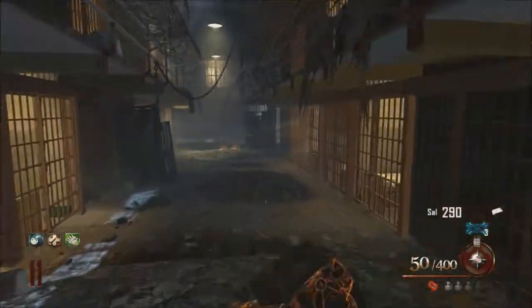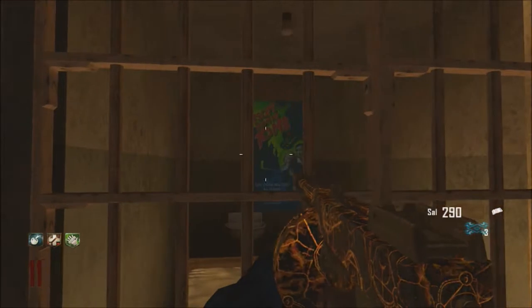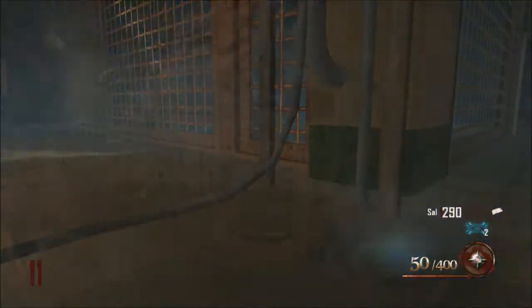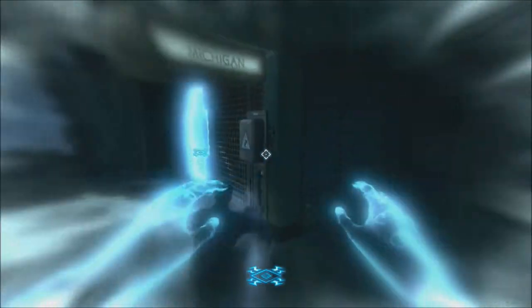When you're back at the prison, go to the warden's office. Outside there'll be the prison cells, and inside one of the cells there'll be a poster. You want to have the Hell's Retriever or Hell's Redeemer, throw it at the poster, and then enter afterlife. When you enter afterlife, you'll see there's a doorway that wasn't there before.